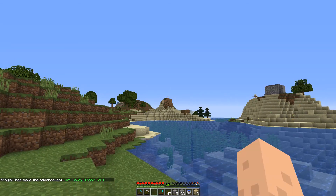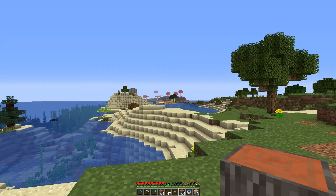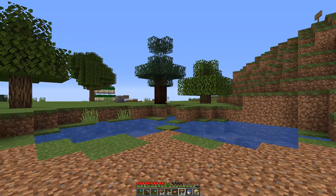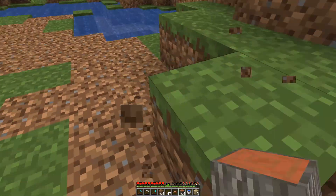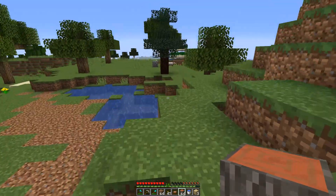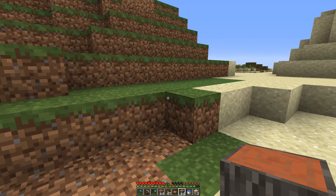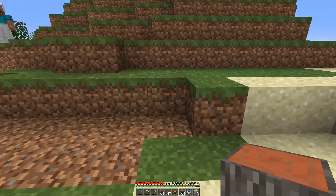Now we are going to build a starter house, guys. Our hill is here and the mushroom island is there. The central part of the island is over there, and I think we are going to just sneak in a little house here. It's going to be a fairly cool house, I hope, but it's only temporary — well actually, it might stay. I've got a different idea from what I originally had planned.